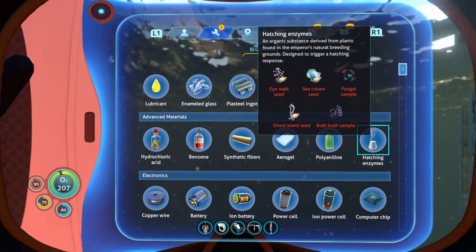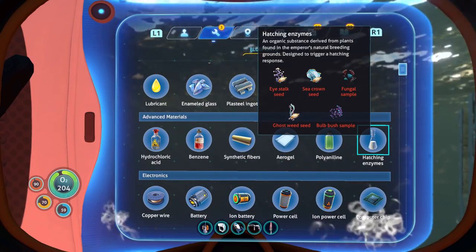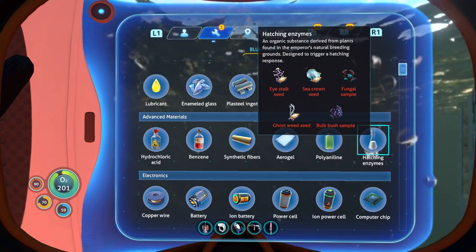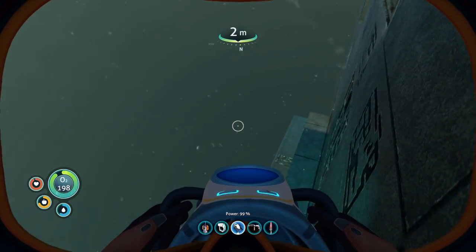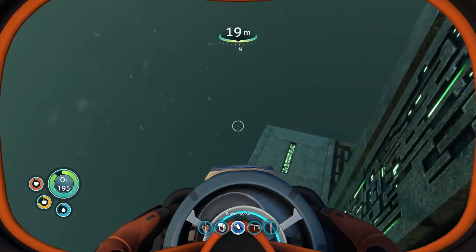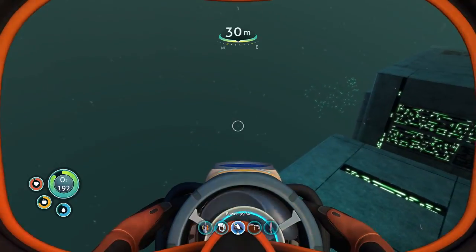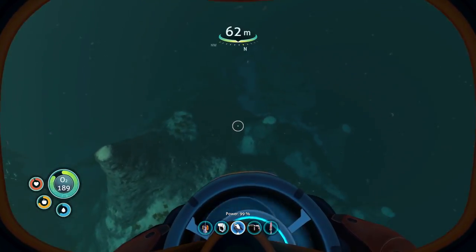Holy fuck. We're going to need a scanner room. That's a lot of stuff we need. Just trying to make sure we don't get attacked by one of those warpers. Let's just take a look. Let's see if we can find these hatching enzymes — see if we even have the recipe. I would assume they're going to be in advanced materials. There we go — right there, we do have it.